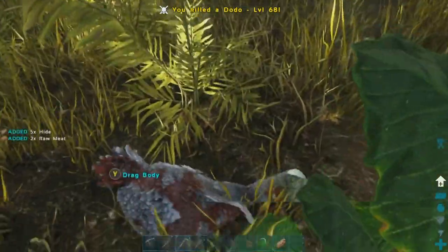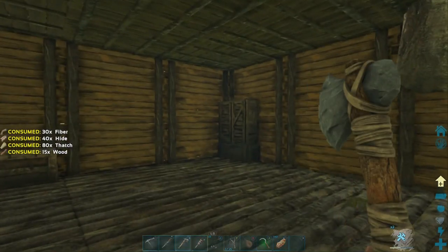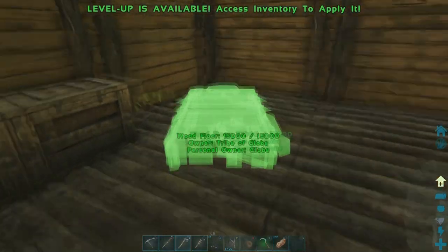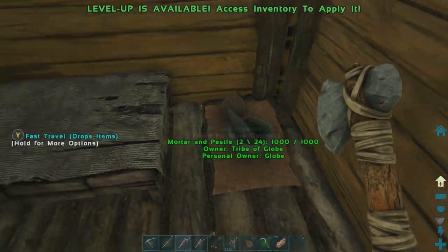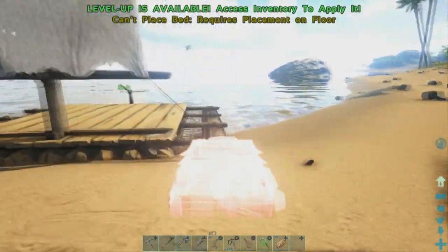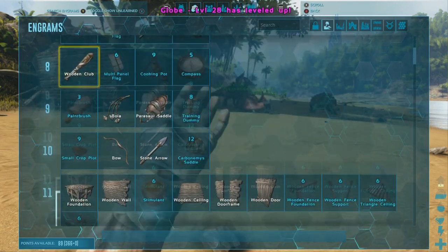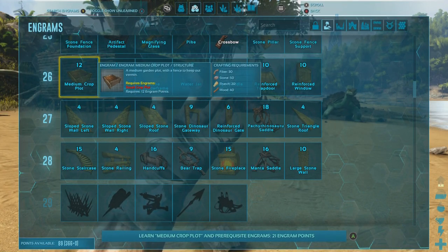Something I should have done a long time ago - luckily we haven't died yet so we haven't needed it - but we're gonna get a bed going. We also got another level, so that's good. A bed is a respawn point, so if we were to die we'd respawn back in our house. We're also going to put one of these beds on the boat. I want to build like a little fortress on it to go get cool stuff. Level up goes into movement speed. Another successful day on the island.